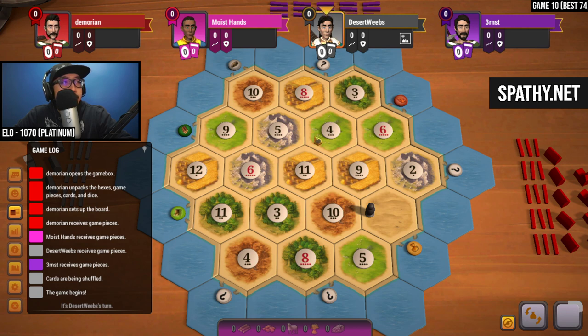Taking a look at this board — if I was in 1st, I'd probably take this 8.5.4. 9.5.6 is very appealing in terms of production. 8.10.5 down here is looking nice as well. If we wanted a backup ore-wheat-sheep, we could take 5.4.11 and build towards 11.9.10.